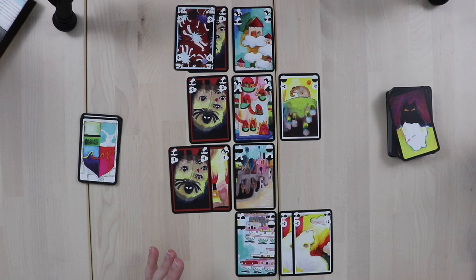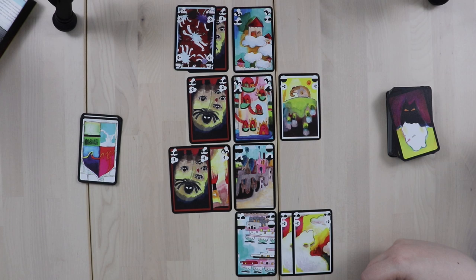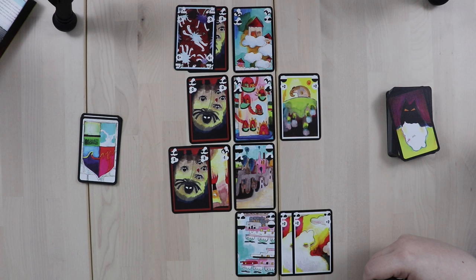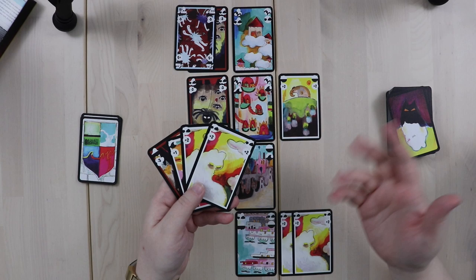One important thing before we start playing: as I play cards in the future, I have to be attentive to the symbols on the top corners of the cards. These symbols represent the four elements — earth, air, fire, water. In order to play a dream card to a city, I need at least one symbol on the dream card to match the city I'm playing it on. For example, I could play these two dreams with air symbols here, but not on the other two cities.